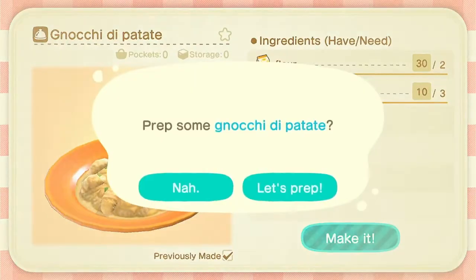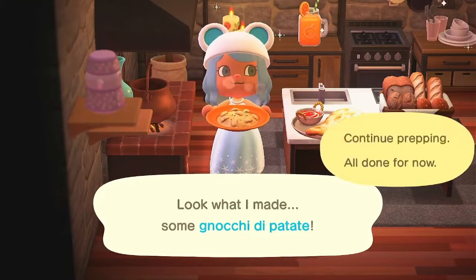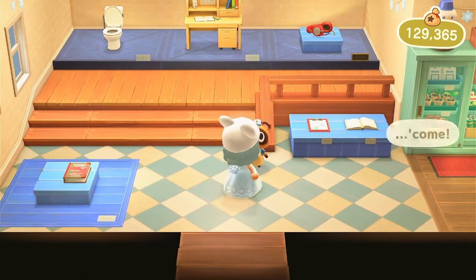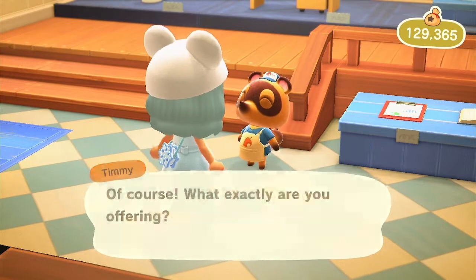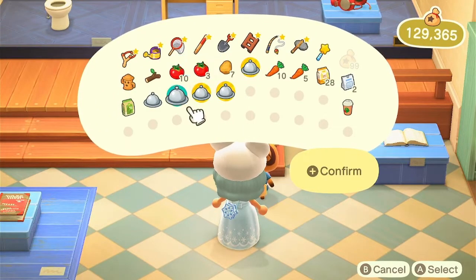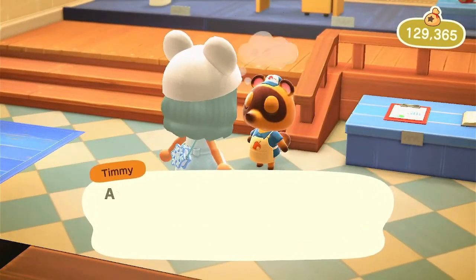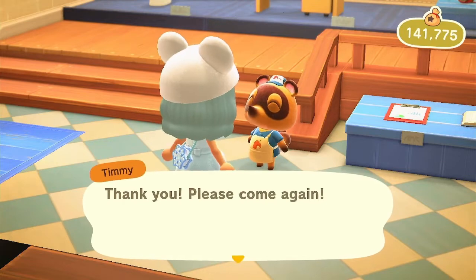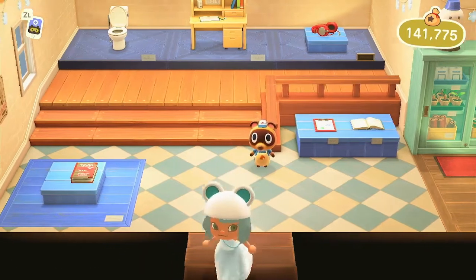Let's cook one more thing — noche de patate. I don't know how you actually say that, but that's what I said. Now let's head out of the kitchen and go sell this food to Timmy and Tommy. I'm selling savory bread, noche de patate, gratin, tomato curry, and organic bread. I can buy these from you for a total of 12,410 bells. See how easy it is — just cook a little bit and get so much money. It's practically like they're giving away money.